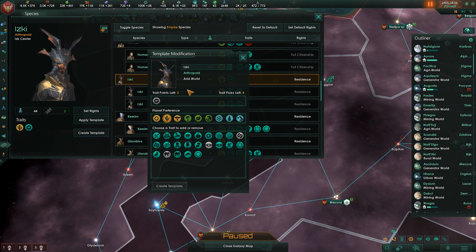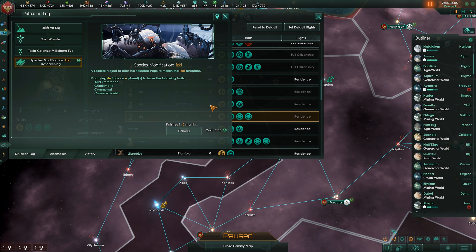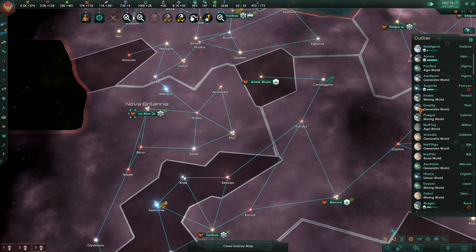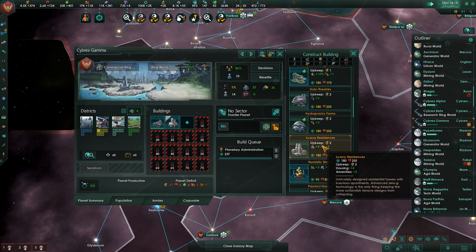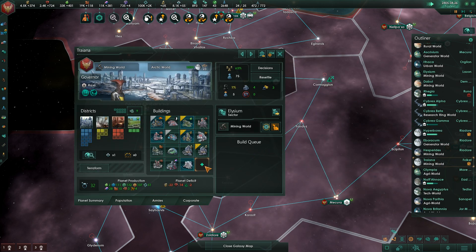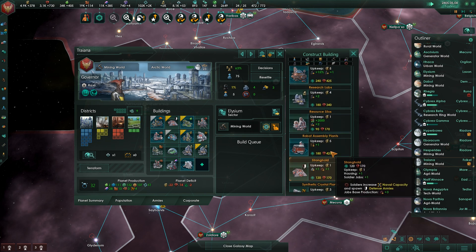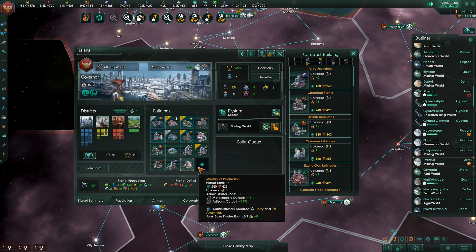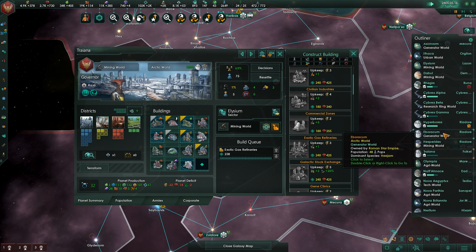Let's go ahead and create a template for these guys. They are currently Charismatic - they get extra amenities from jobs. Let's make them Conservationist and Communal. Create template, apply template. New sit rep - research. Nothing but good things going to come from this. I guess I'll do exotic gas refineries there - that's not a problem.